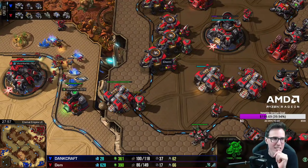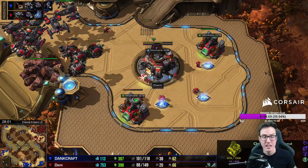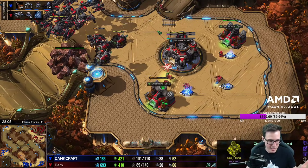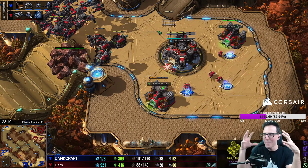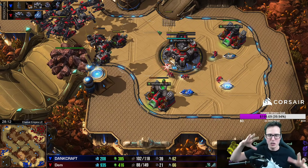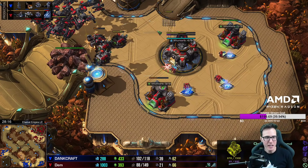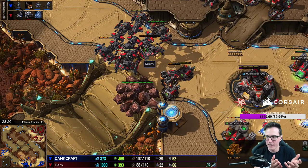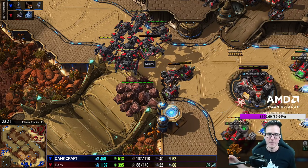I have never seen a more cowardly Terran in my life, honestly. He is so afraid of winning. That was a winning fight — the Thors were out front with no support. He could have flown over them even without Yamato and gunned them all down. Instead he loses a battlecruiser and all of his hellbats and teleports home. It's like you throw a tennis ball to a kid, they can't catch it, so you get a bigger ball then a bigger softer ball — eventually a beach ball that floats through the air — and Flo's kind of doing that to Dem. 'Would you like to maybe win the game?' Dem just misses it.